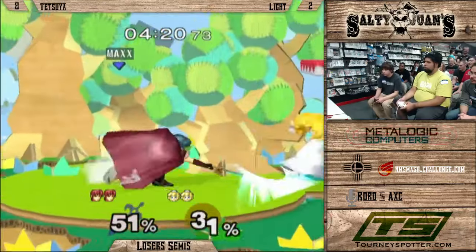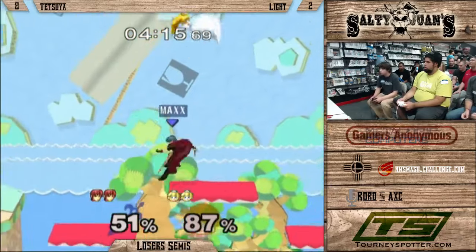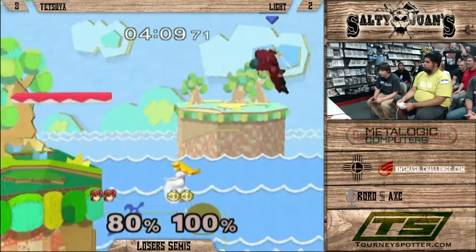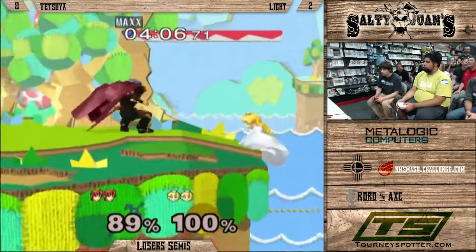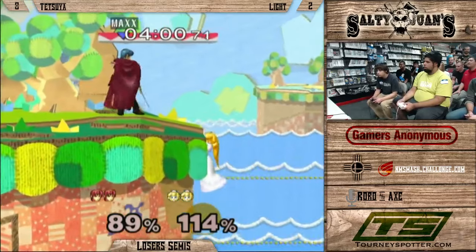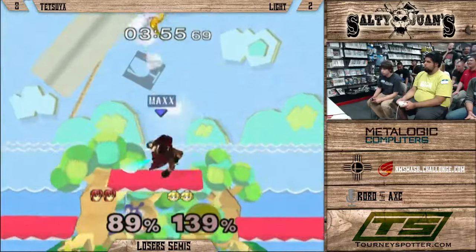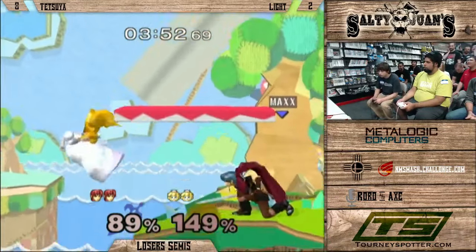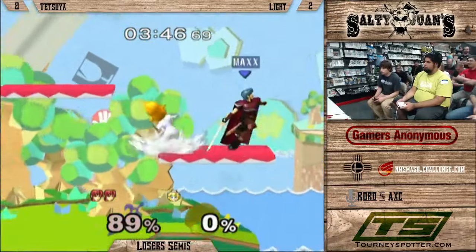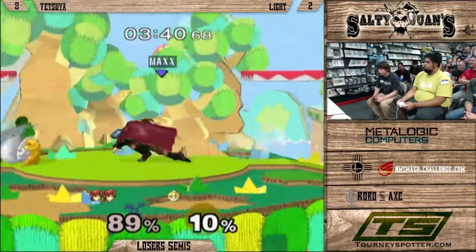If Tetsuya gets a forward air into forward air into F-smash, that's going to be boom. Nice dash attack — that almost killed off the top. Light gets him off stage, going for that edge guard. Neutral air zone — that neutral B was so close to breaking that shield, and even if it didn't, his shield is way lower now. Tetsuya's looking way better right now. An up air doesn't kill — so close. Light's recovering, and a forward smash — that's going to take it. Tetsuya has a lead, finally, for the first time this match.